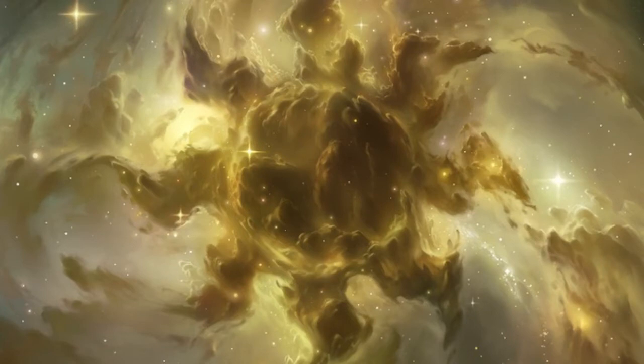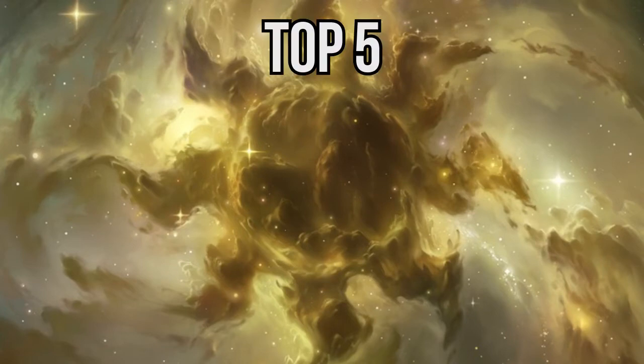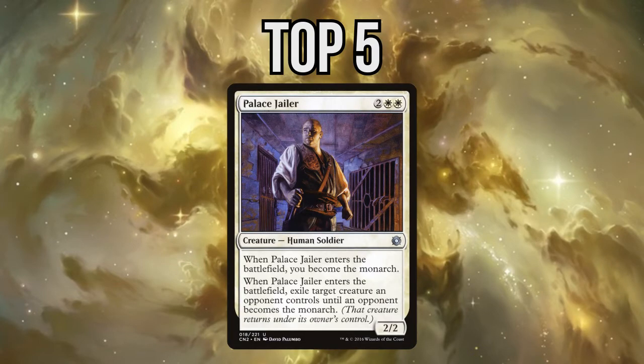Now let's start with the top 5. In 5th position, we have Palace Jailer. This creature represents somehow 2 cards in one — it gives you the option to get rid of one of your opponent's creatures and also gives you card advantage, which is something white is not usually very good at. So Palace Jailer is a great addition in pretty much any white deck that cares about creatures.